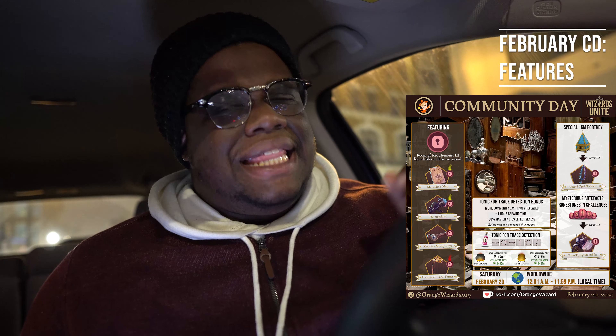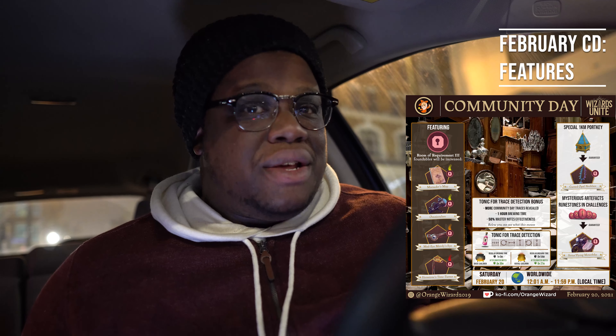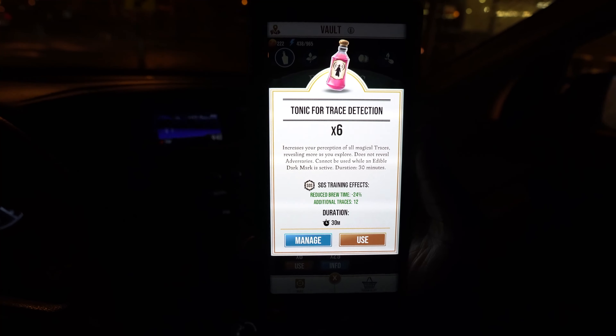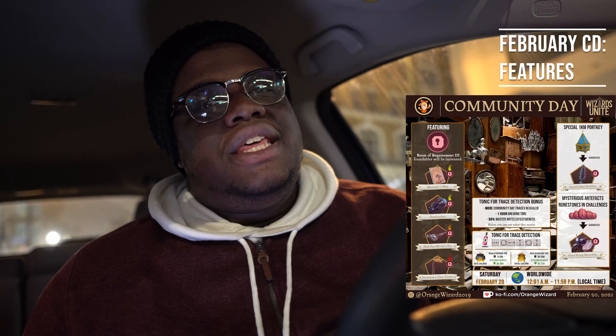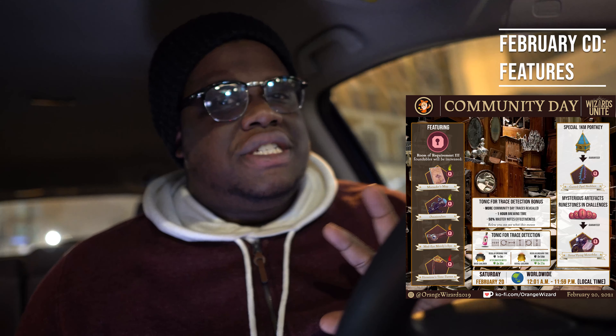During this window, the features we'll be seeing include reduced brew times for the Tonic for Trace Detection — one hour in a normal cauldron, half an hour with master notes, and 27 minutes in the rental cauldron. Make sure you give yourself some time if you're trying to start at midnight — maybe start brewing just before 12 o'clock to be safe.